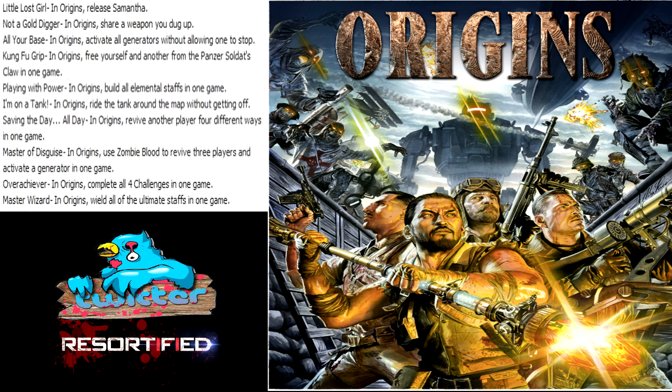'Playing with Power' - in Origins, build all elemental staffs in one game. I will be making an in-depth video of the elemental staffs, but you can see Taki on the screen right now holding one of the elemental staffs. It should be pretty awesome.